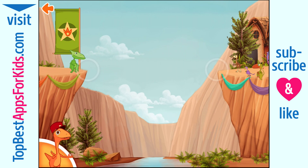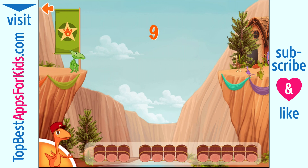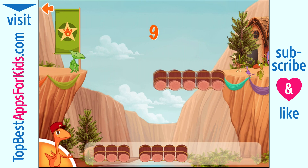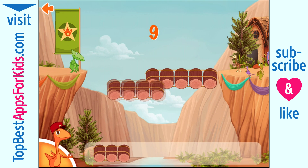We need another one — one, two, three, four, five, six, seven, eight, nine. The rooster made it across! Choose two sets of logs that together equal nine.